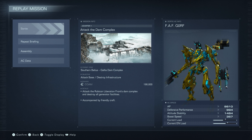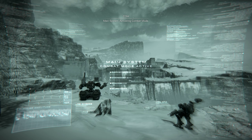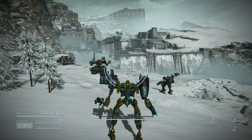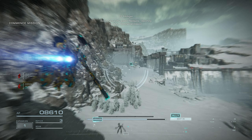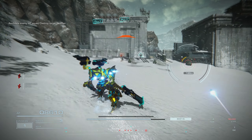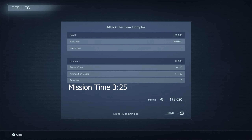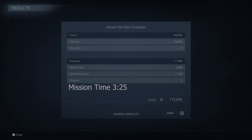Mission 6 brings us to my favorite mission from Chapter 1, Attack the Dam Complex. This mission is a long drawn-out assault on the dam, and you actually have two buddies to go along with you. That being said, you do still need to have a quick pace, and above all else you need to prioritize your ammo consumption, as you will have to destroy most of the enemies that come across in this mission. High-cost ammo is going to make it very difficult to get an S-rank. My S-rank run finished in 3 minutes and 25 seconds, with special consideration to that 11,000 ammo cost.